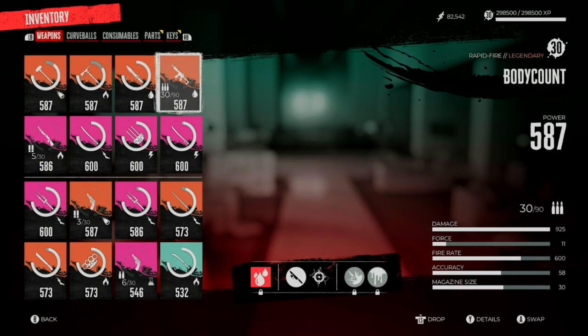Our next top tier S-Class weapon is the Body Count. The semi-automatic rifle also makes S-tier, but once you have the Body Count you drop the semi-automatic, because this is 100% crits. This is just God tier — honestly the best of the best out of all the weapons — but it uses bullets, so it's limited in its use.